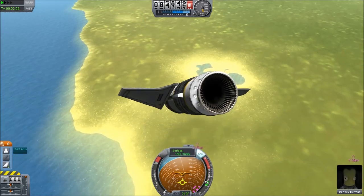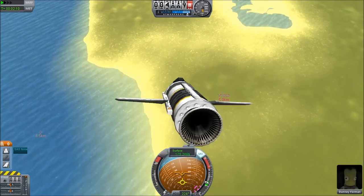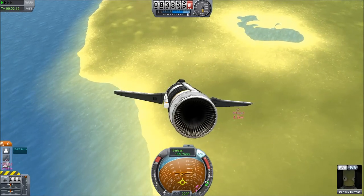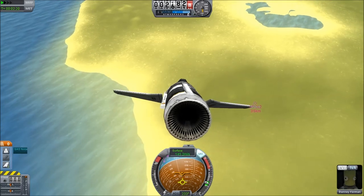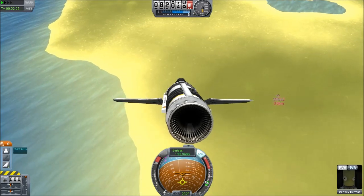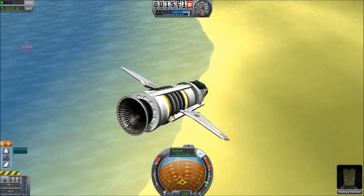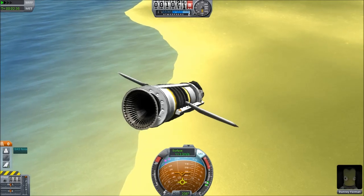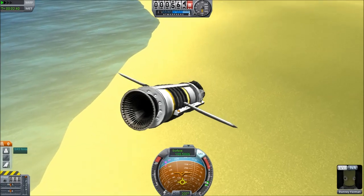I'm just going to spoil this now because we've got a long way down. What is going on here is that the mass on this solid rocket booster drops, and that shifts the center of mass forwards. When the center of mass comes forwards, these fins end up behind the center of mass, so they're not as responsive — they tend to keep the rocket going straight rather than turning. With the previous aircraft, the fuel tank was in the middle, with an engine at the back and a cockpit at the front, so the center of mass didn't move very far and control was maintained throughout.